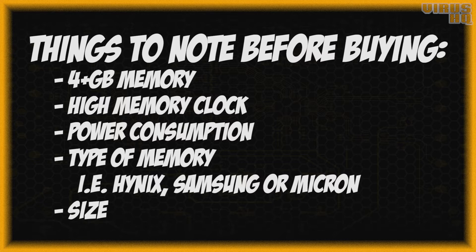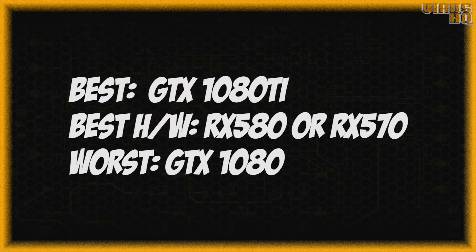Then the type of memory — there are three major categories: Hynix, Samsung, and Micron. Then the size, which matters because it determines the cost to build or buy the frame. From my research, the best GPU as of now is the 1080 Ti from Nvidia or the RX 580 from AMD, and the worst one for the price would be the GTX 1080.